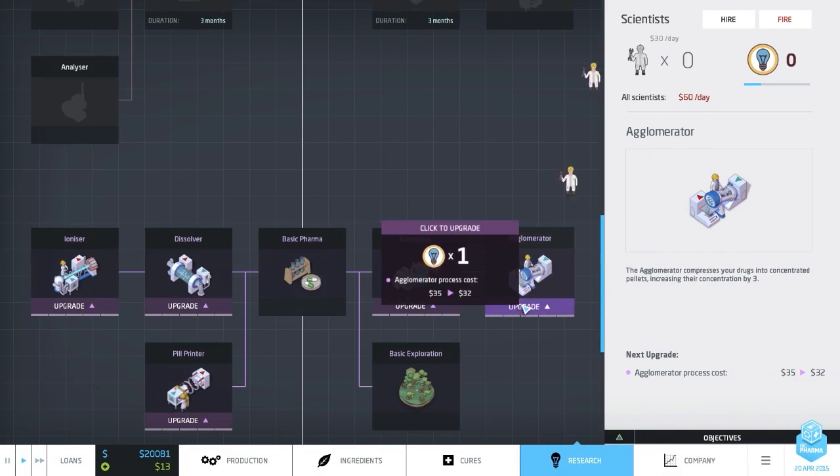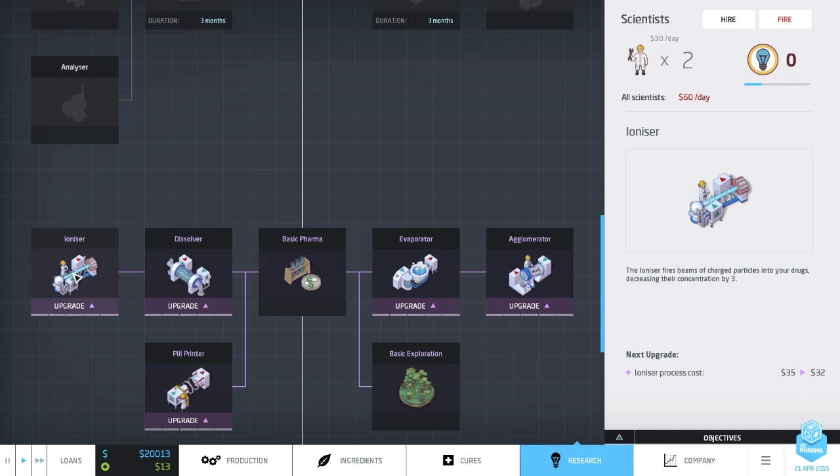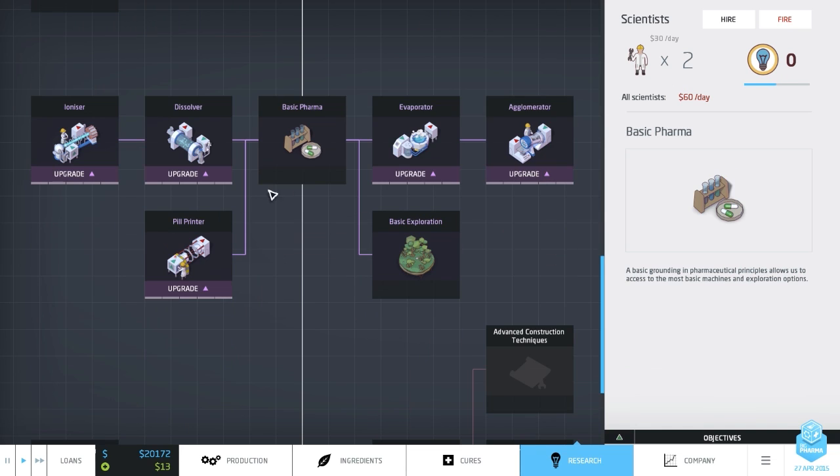Research is done - we've unlocked both the ionizer and the aglomerator, which reduce and increase the drug concentration strength. That's good. Now the scientists are just sitting there with nothing to do - just drawing on their notepads, probably.